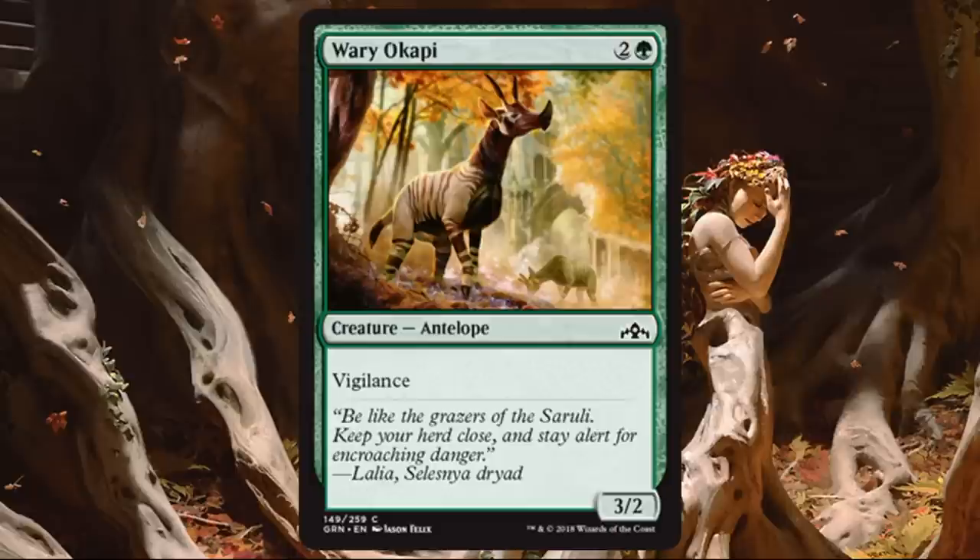The one positive thing about Wary Copy is it does have Vigilance, so you could attack with it and still be able to tap it for a Convoke spell. That's kind of narrow and takes a specific circumstance, but occasionally it could happen.